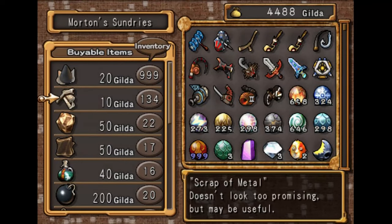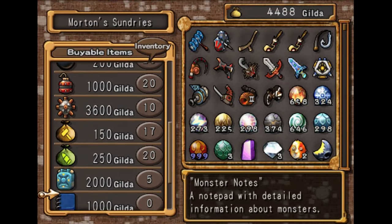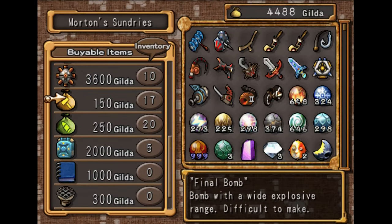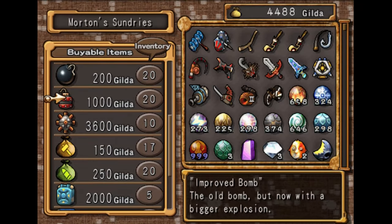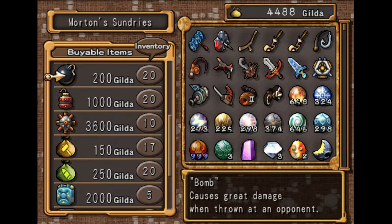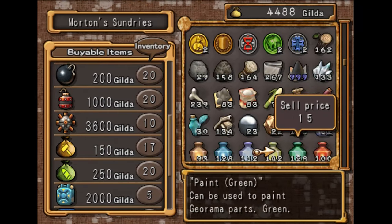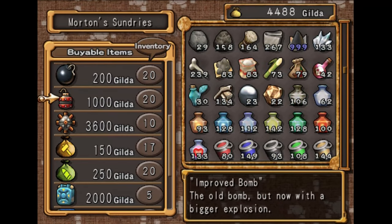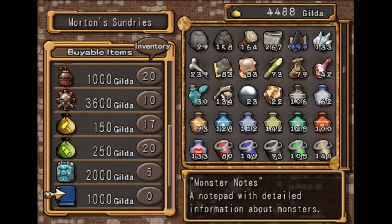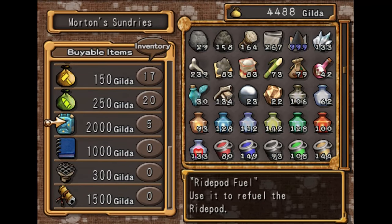If you come down to Morton's Shop, you can also buy Bombs, Improved Bombs, and Final Bombs. I find it slightly cheaper to max your stacks here, so what I usually do is come here after every single floor and purchase these things. Then I have all my Flame Crystals, Wind Crystals, and Gunpowder for crafting bombs in case I run out mid-floor. You can also buy Ride Pod Fuel and Gunpowder here.